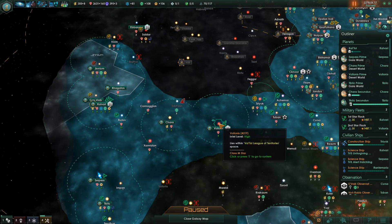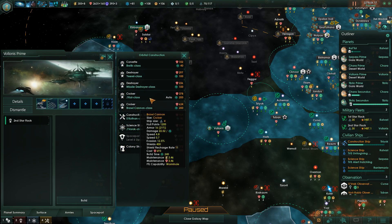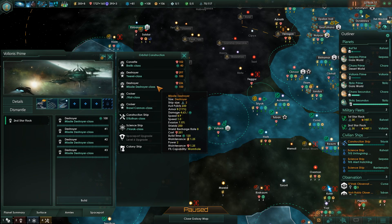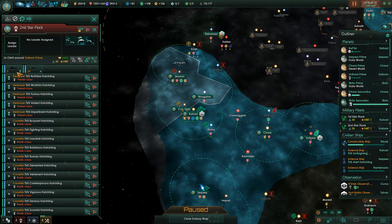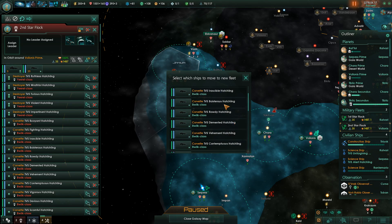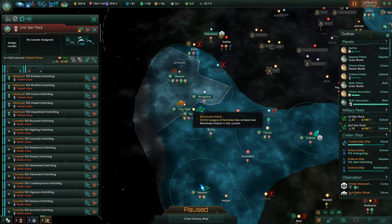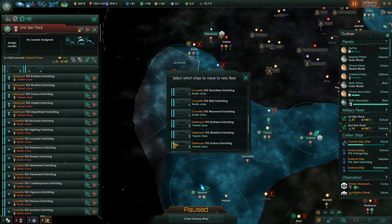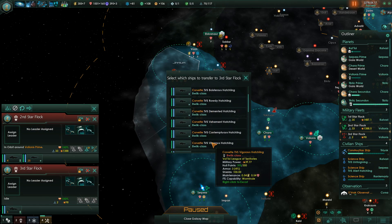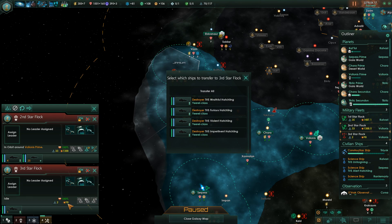On top of that, I am going to have Volonous Prime start building some more destroyers — really five more. I am going to have the second star block detach its destroyers. There's some corvettes there too. Let's just move all the destroyers over and call it a day.